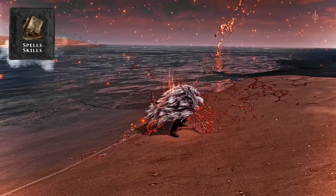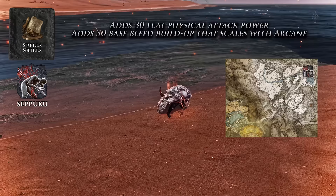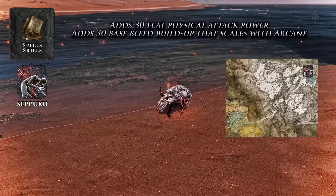If you have any history with bleed builds in Elden Ring, you know the best skill for a bleed build is Seppuku. Even post-nerf, Seppuku is amazing. It adds 30 flat physical attack power to your weapon, plus 30 base bleed buildup that scales with your Arcane. Seppuku is dropped by an invisible scarab on the frozen lake in the Mountaintops of the Giants. You can also use it on both weapons by two-handing your left weapon and applying it there first.